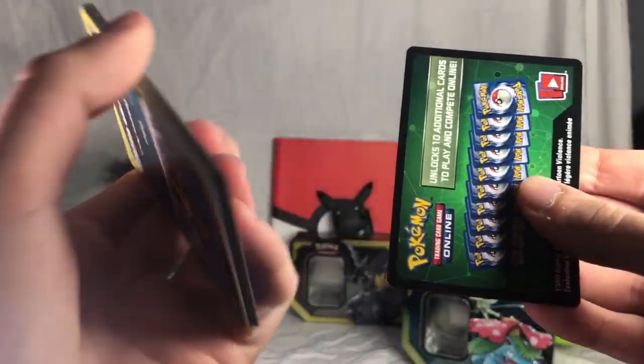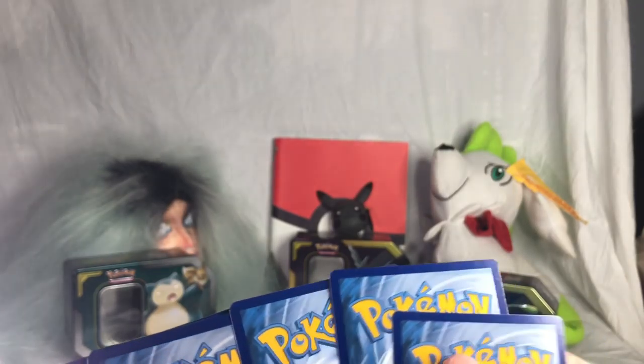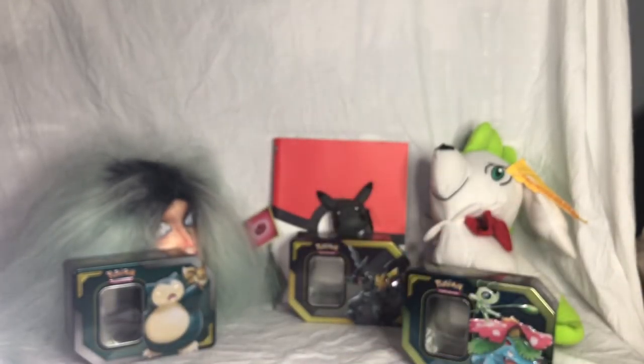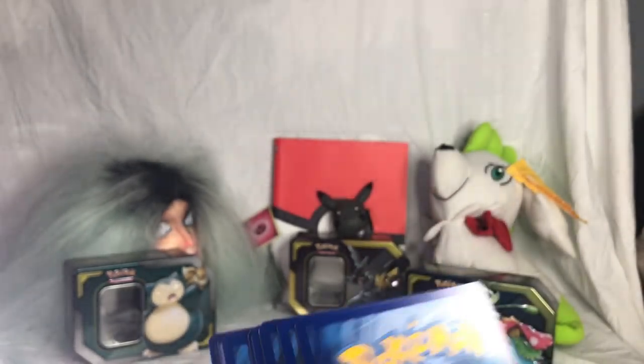We're just gonna go ahead and jump right into these, because why not. One, two, three to the front. Cosmoem, Persian, Lavender Town, Volby, Dratini, Zora, Blastoise. Cool. I'm so confused — one, two, three to the front. Morgan Spirit, two Viridian, Ponyta, Marie, Charmander, Honedge, Pidgeotto, Torque, and Manafey. We knew we weren't gonna get anything good.